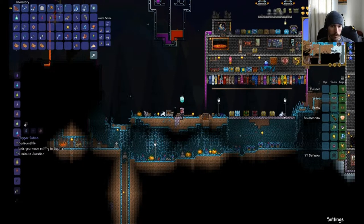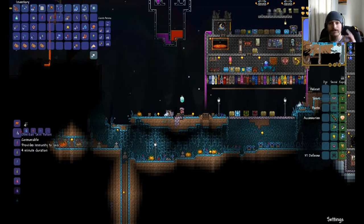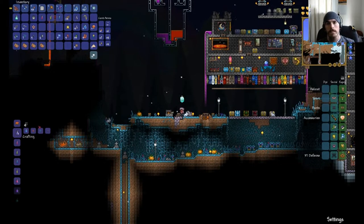There's one more — the obsidian skin potion. This thing is amazing — you're immune to lava. Super useful, especially when you're mining for hellstone. And that is made from a bottle of water, firebloom, waterleaf, and obsidian. Let's go ahead and craft one of these.